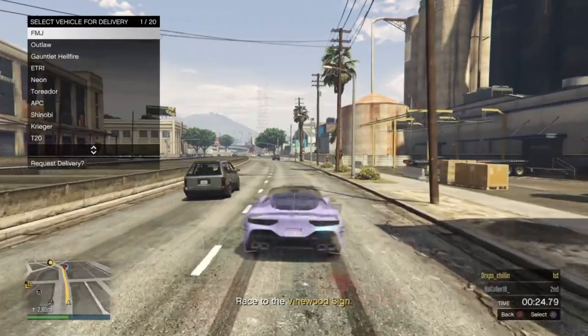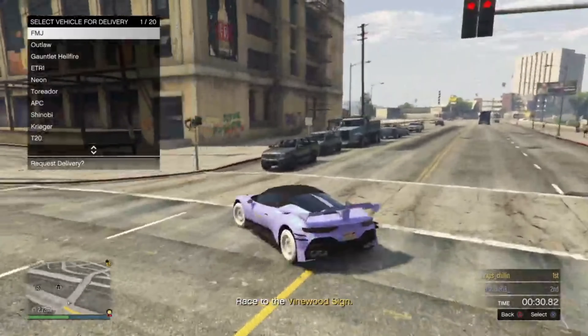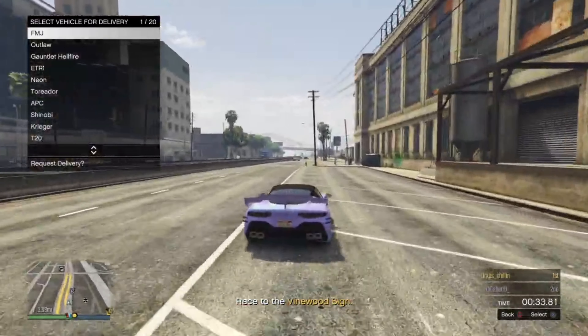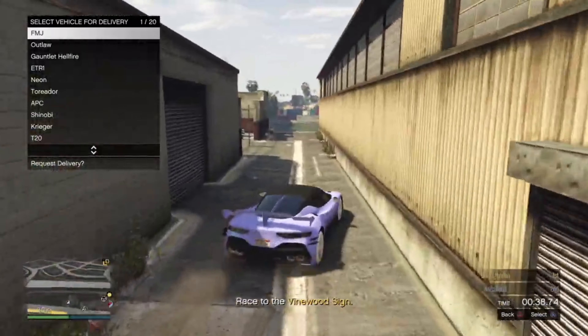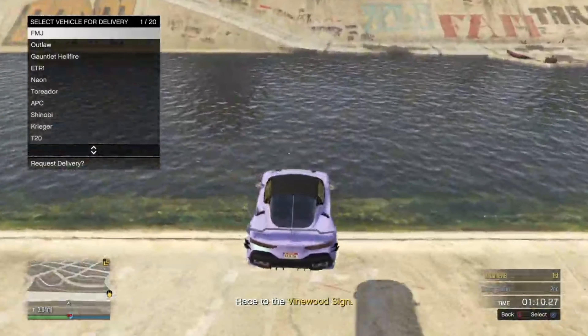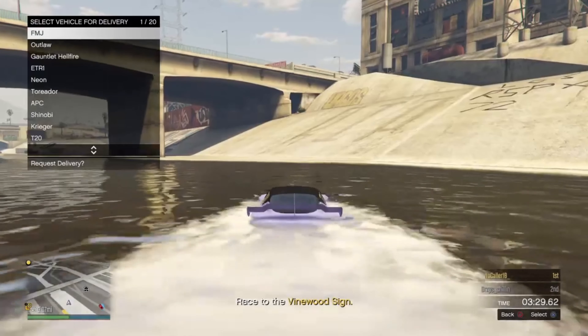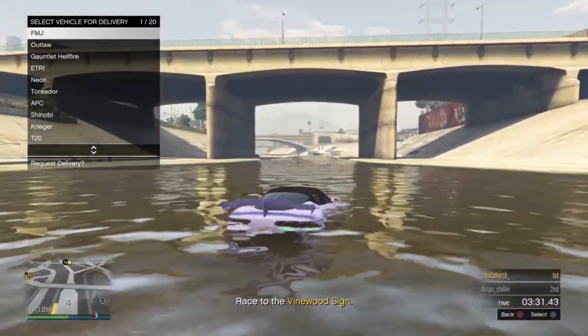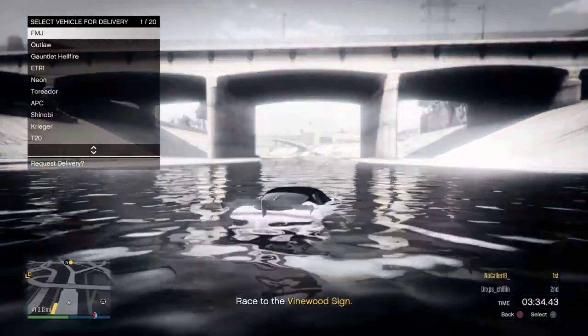Once you've respawned, follow where I go. I'm driving right behind the LS Car Meet — there's going to be like a river of water. Turn right and you'll see some water. Go to that water and copy what I do. Once you're inside the water, wait until your screen turns gray. When your screen turns gray, spam X as fast as you can. You'll know you've hit the glitch when you see the white loading icon in the bottom right corner.